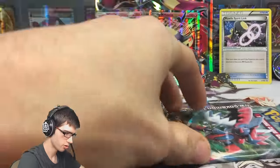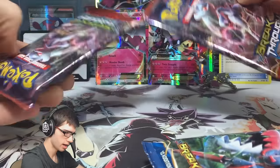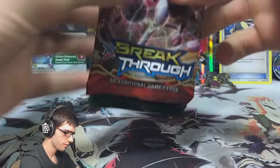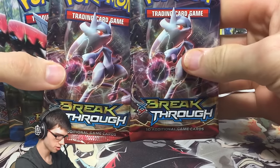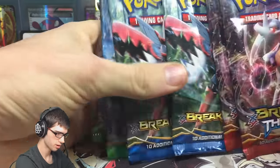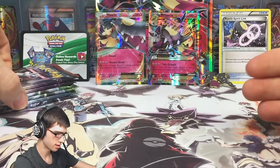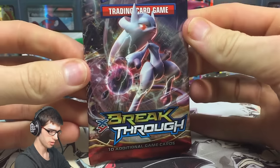So you get three promos including the Spirit Link, the pin, a coin, an oversized promo, and the code card. Then we've got the booster packs: two Fates Collide, two Breakpoint, and two Breakthrough. Interesting - so we've got two Mega Mewtwo pack arts, two Mega Scizor pack arts, and two different Fates Collide pack arts. Let's go from Breakthrough to Fates Collide, being the most recent set.